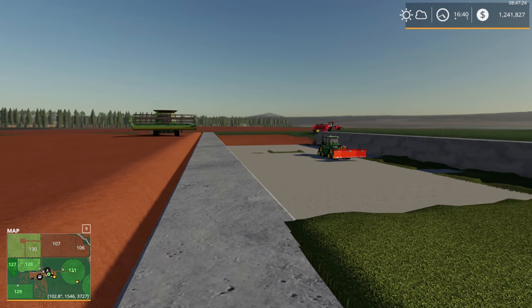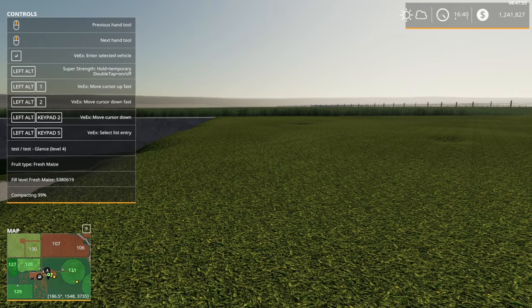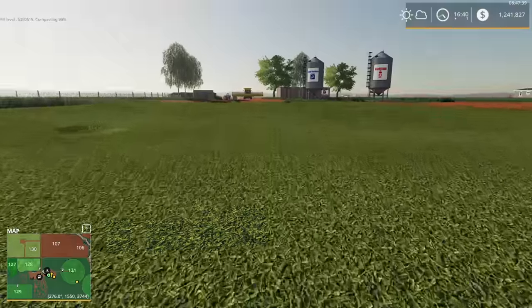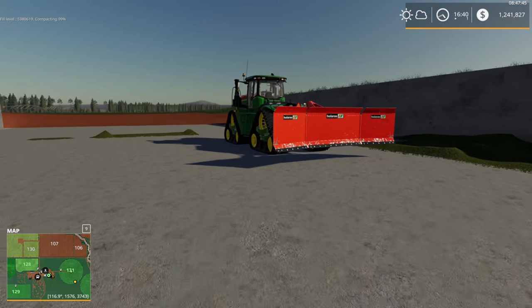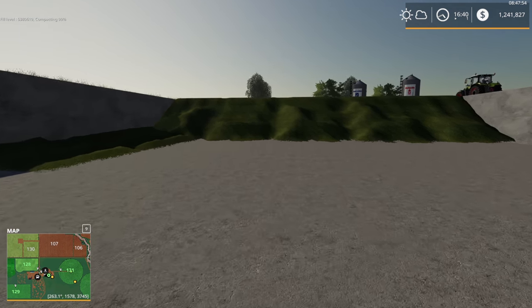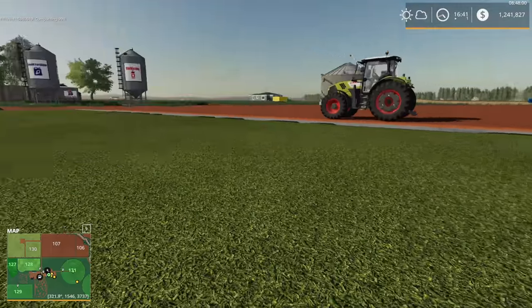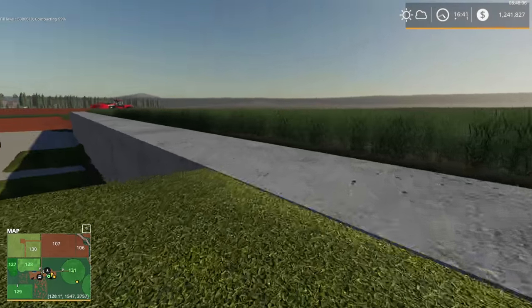We're on Red Dirt Ranch in Farming Simulator 19, and we have a bunker that's partially full — about a third full. We've got just over 5.3 million liters of chaff in the bunker, and it's 99.9% compacted. The 9620 RX did a great job compacting — never had to fix it once. The 8320 kept getting stuck, but the 9620 RX never did.